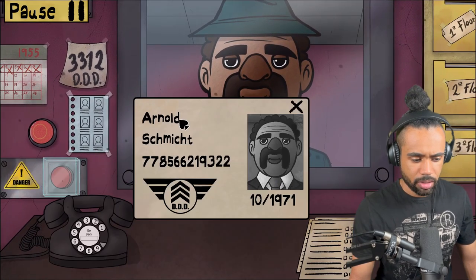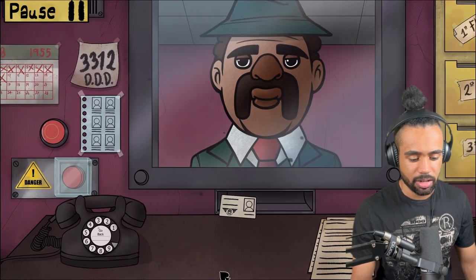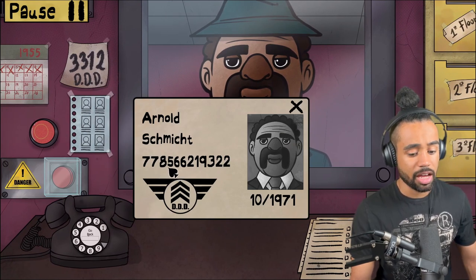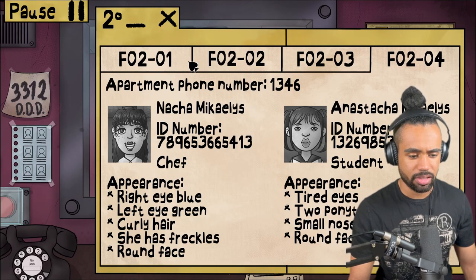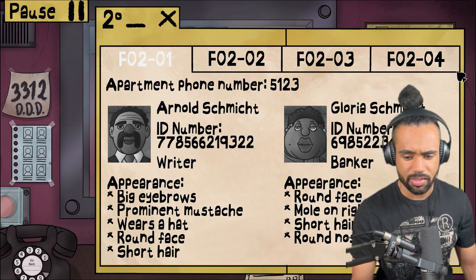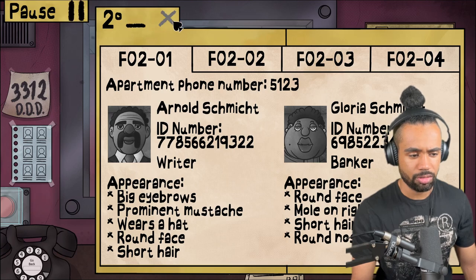You have a mustache and a half - Alnard Schmidt. Wait, am I supposed to be filling these out? I need to use his ID here: seven seven eight five six six, two one nine three two two. I'm gonna have to go through the floors one by one to find this guy. Arnold Schmidt: seven seven eight five six six, two one nine three two two.